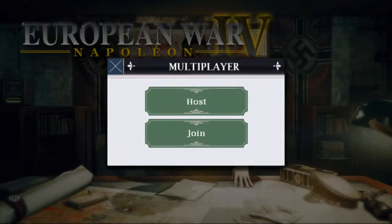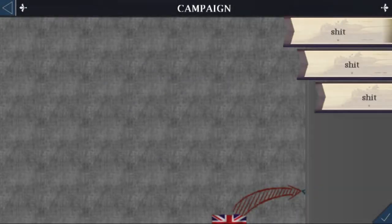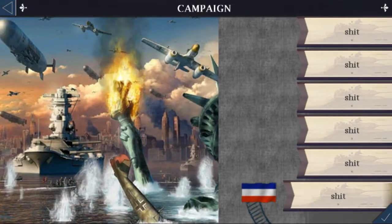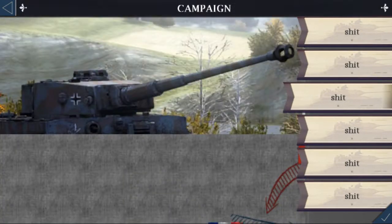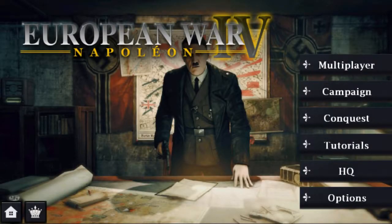If you click Join, you'll see no one else has it. If you click Host, you get all these options — they all have different things you can do. So let's say Third Reich, Soviet Union, United States and Third Reich.